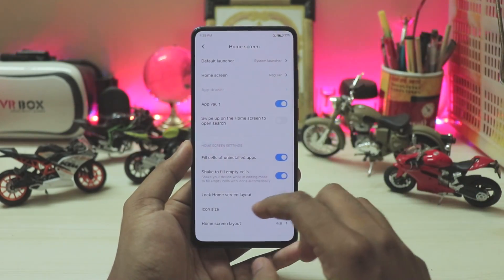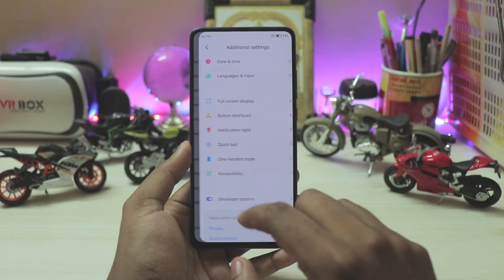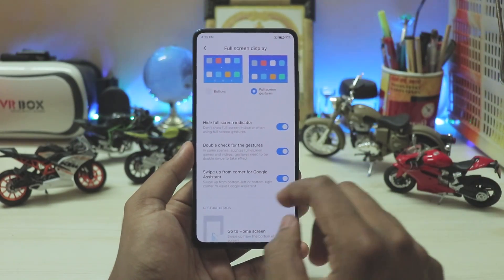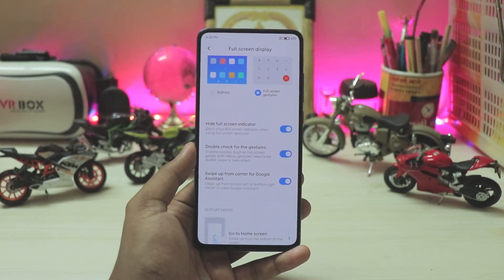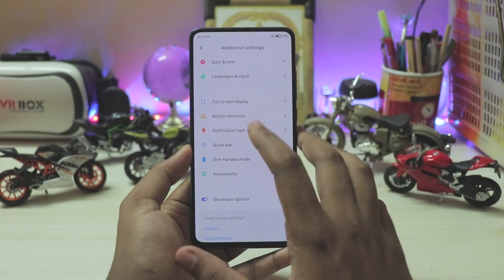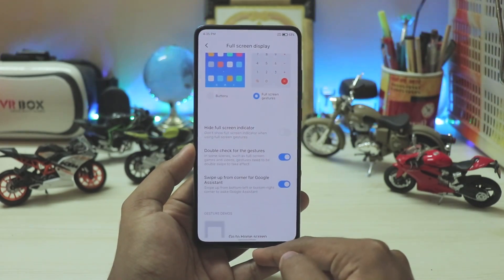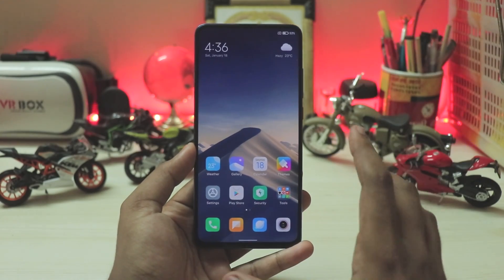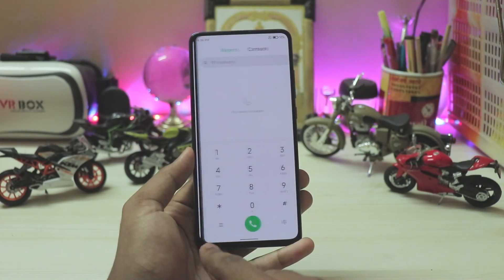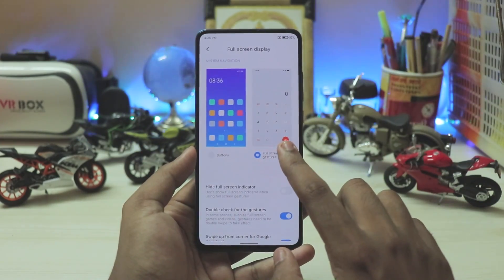The overall functionality stays the same as a normal China launcher. Going into additional settings, under full-screen display, you now have the complete Android 10 gestural system. You can swipe up from the corner for Google Assistant — that's a Xiaomi EU feature which was working fine until the China leaked launcher was installed. You also have the option to hide the full-screen indicator pill. Xiaomi has completely adapted the Android 10 gesture bar, and you can switch between apps just like in stock Android 10.